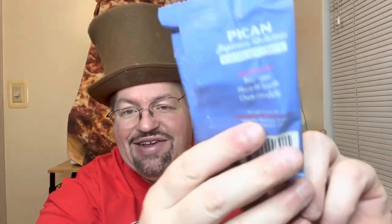...called Goo Goo Cluster — Goo Goo Cluster Pecan. It's more of a southern thing; I don't know that they have them out here. You might be able to find them in a specialty shop. This one is pecan — they have it in pecan, regular, and all that. It says pecan, caramel, nougat covered in milk chocolate. It's kind of funny on the back — it says 'Made with care since 1912. Tear open, place in mouth, and chew carefully.' That's what it actually says right there.